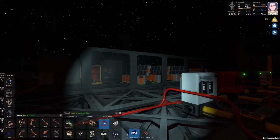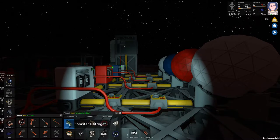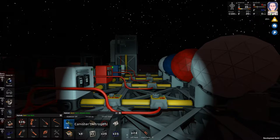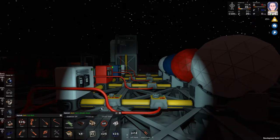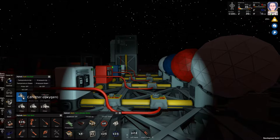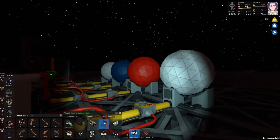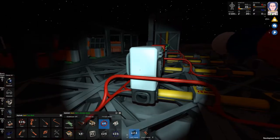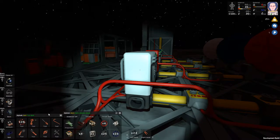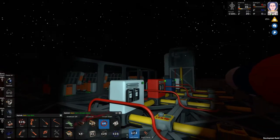Regarding canisters — I was looking on the wiki and apparently color coding does determine in-game what the canisters are. If you take a yellow or orange canister and fill it with oxygen and put it in your suit, it won't actually count as oxygen unless it's painted white. The wiki has red as volatiles, orange as fuel, white as air, and yellow as waste. So that's what I'm going by.